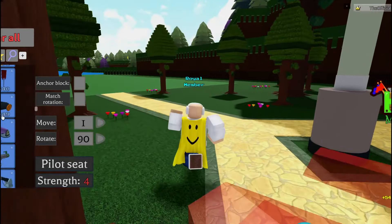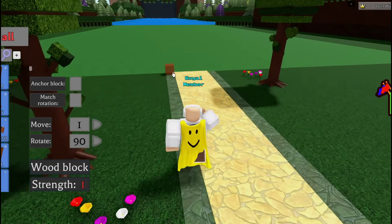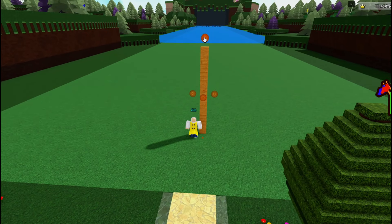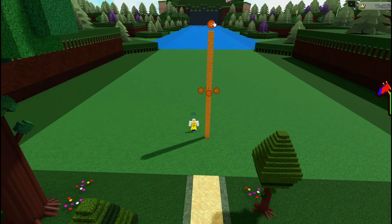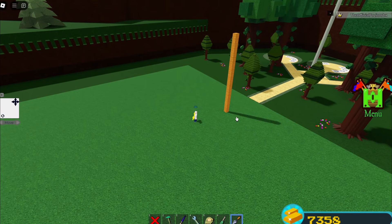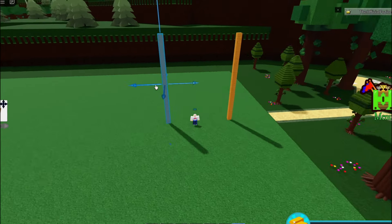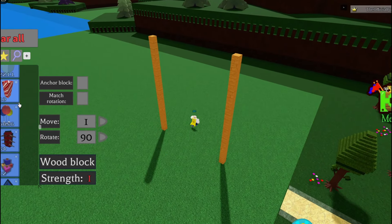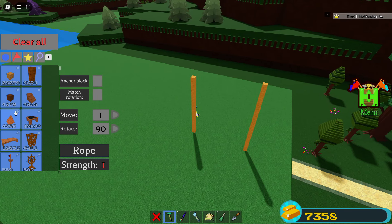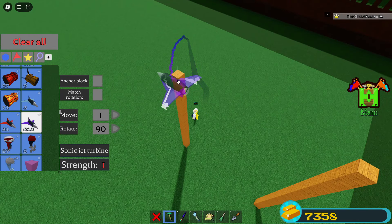To start it off, all we're going to do is grab ourselves some wood blocks here. It literally doesn't matter what blocks you use. We're just going to make it like a post, probably about this high off the ground. And then we're going to duplicate it just like this, clone it right about there. Now what we're going to do is place ourselves on the side that we placed this post or tower right here.